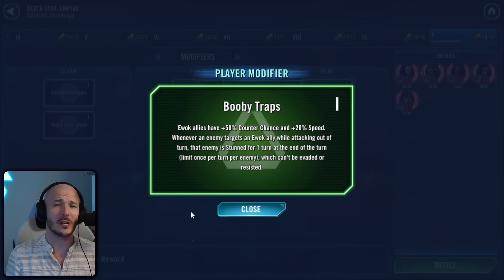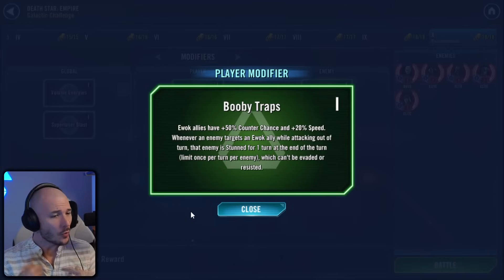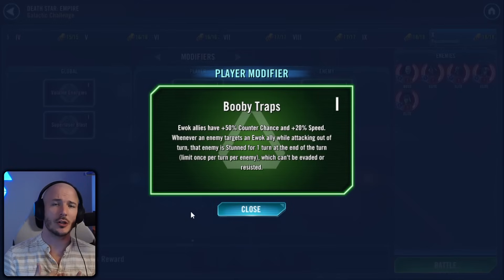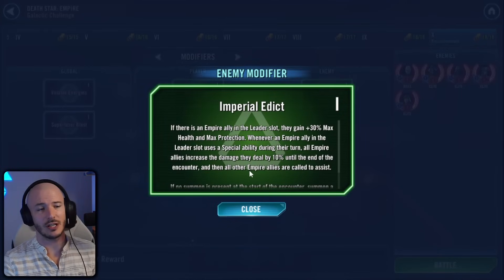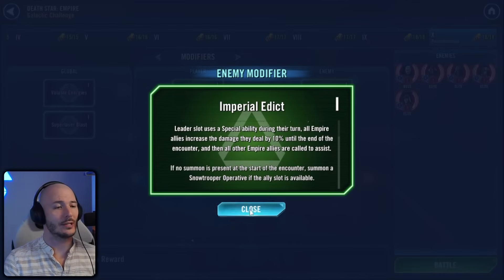There are benefits unfortunately for Ewoks, but it's Ewoks against Inquisitors — it's just a terrible combination. We gain a bunch of counterattack and a lot of additional speed, but the problem is counterattacking any of the Inquisitorious means we're going to gain a stack of purge, and if we get 6 stacks of purge on any of our Ewoks, the Grand Inquisitor is going to take a bonus turn and basically destroy our entire lineage. The Ewok village will burn to the ground. Imperial Edict is the enemy modifier — they've got a bunch of extra health and protection whenever they use a special ability on their leader, everybody's going to assist, and it's just going to absolutely melt our faces.